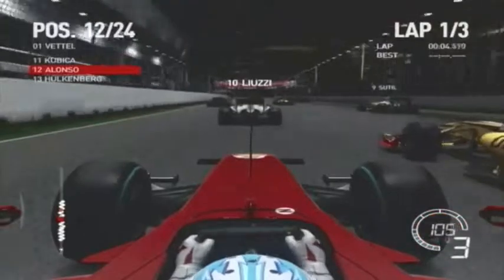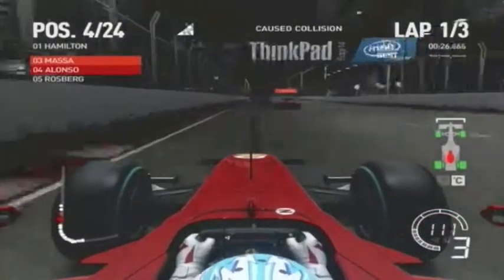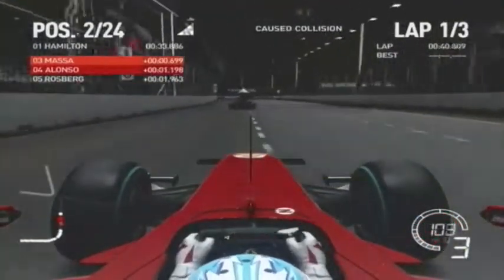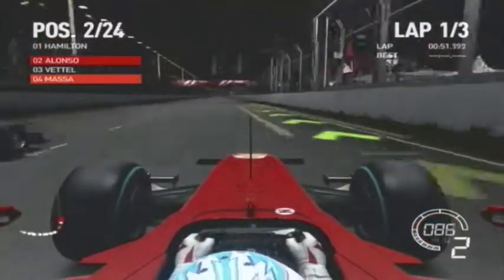Thankfully Codemasters have not screwed up the handling with F1 2010 — it's absolutely spot on. The cars can be difficult to handle, but Formula One cars are difficult to handle. Part of it is learning how to race on the track: the best ways to get round corners, optimal braking, accelerating and so on. As you can see in the footage, I have the racing line on — when it's green it's an acceleration zone, and when it's red or orange that's when you need to brake. Once you're more familiar with the tracks, take the racing line off for a greater challenge.